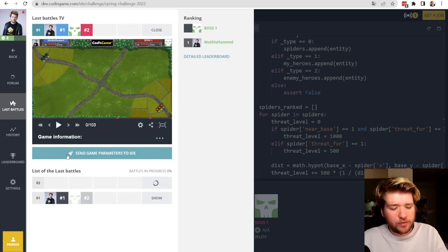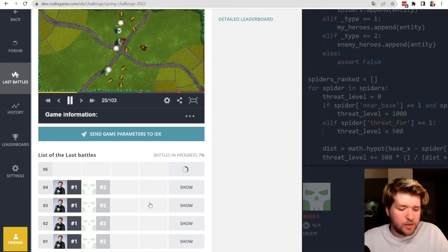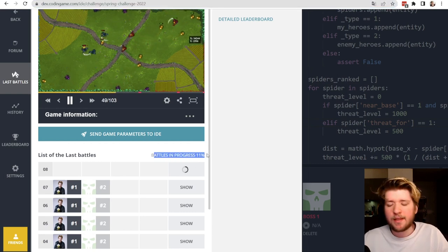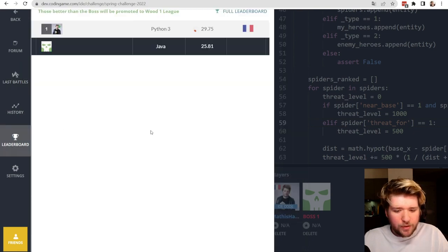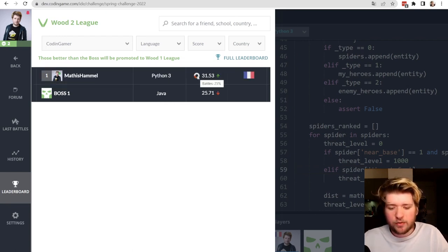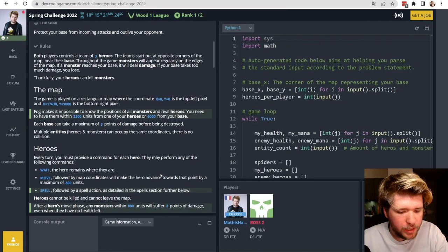Since we're winning reliably let's send it to the arena where battles count and rankings are computed. Currently I'm the only one in the Wood league due to early access, but there will be around 100 battles to evaluate my code. I'm winning all of them. The score is computed using the TrueSkill algorithm. I'm done with 25% of ranking battles and if I finish above the boss I'll be promoted to Wood 1 — which happens.